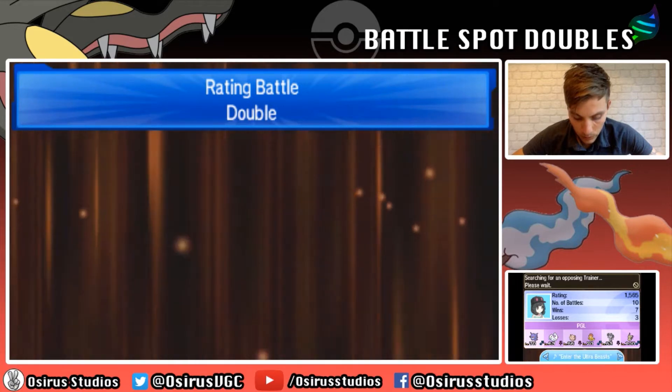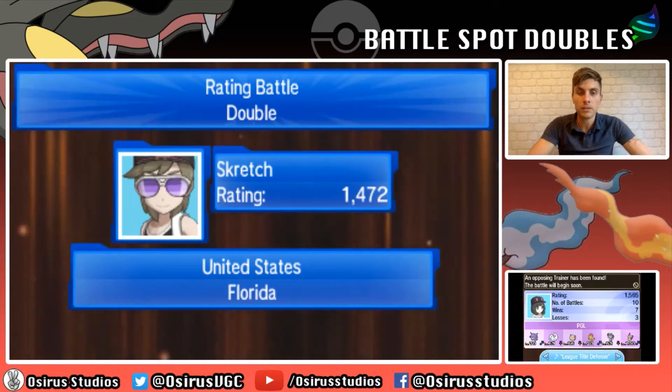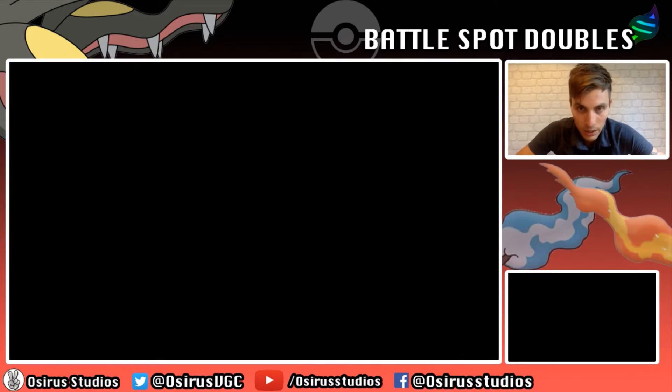We're moving on to our next game. Our next opponent is from Florida, running Greninja, Arcanine, Mimikyu, Gyarados, Porygon-Z, and Weavile. Weavile is definitely not something we want to see - it threatens Gengar and Gothitelle. Mimikyu again is a massive pain. Looking at Clefairy, we've got Psychic. I think we could possibly bring our own Mimikyu here - it can hit Weavile and Greninja for good damage, and we've got Z-Destiny Bond we could take advantage of.